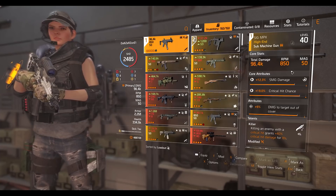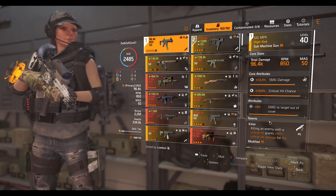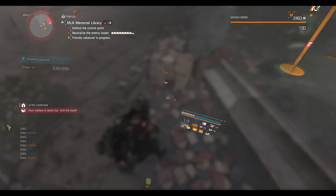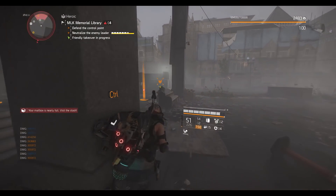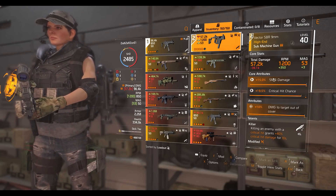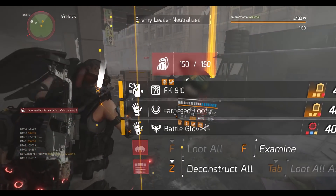I have two SMGs set up. The MPX — it's not the greatest but I have all the attributes I want: SMG damage, crit chance, and damage to target out of cover. I rolled Killer on it. At first I was trying In Sync with a Striker Drone instead of a shield, but it wasn't really that effective, so Killer with the shield is the way to go. And yes, even with 2.2 million armor I still need a shield — the NPCs hit a lot, seriously. The second SMG is the Vector, which does a lot of damage with that crazy 1200 RPM. I have Killer on both — but you can choose whatever you want; you could use Lady Death for that multiplicative damage.